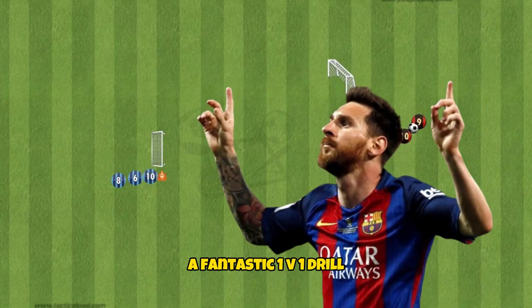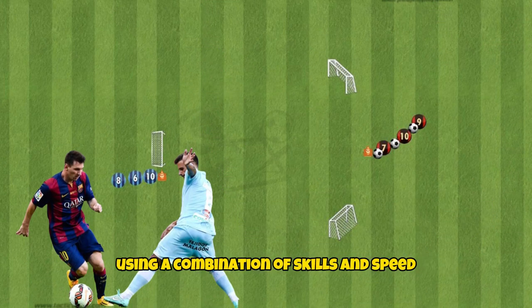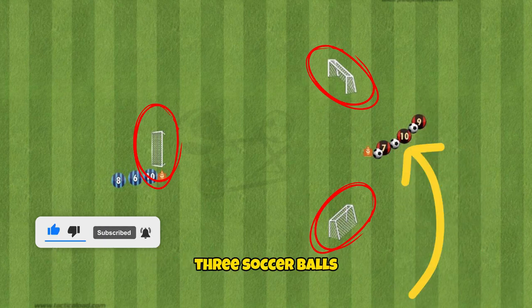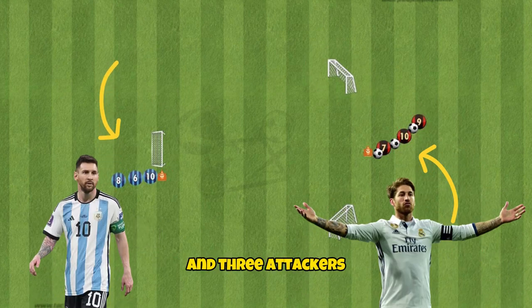Two Goal Trouble is a fantastic 1v1 drill that will teach your players to change direction using a combination of skills and speed. You'll need three goals, three soccer balls, three defenders and three attackers.